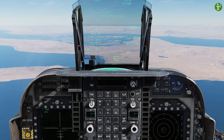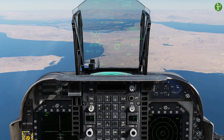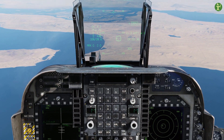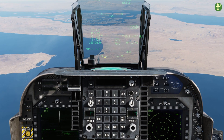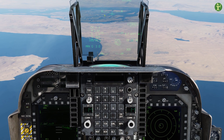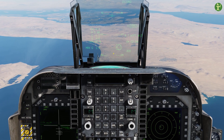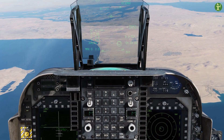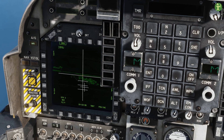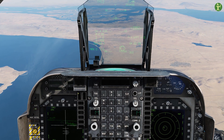I'm not using the targeting pod — just using the Maverick seeker. I'll cut the power a little because we're going to dive. This box will turn into a really small box when it gets a lock, and we'll see a solid white line going top to bottom on the DDI. I'm moving and letting go — it jumps as it tries to find something. We're at eight miles now, should start getting locks.